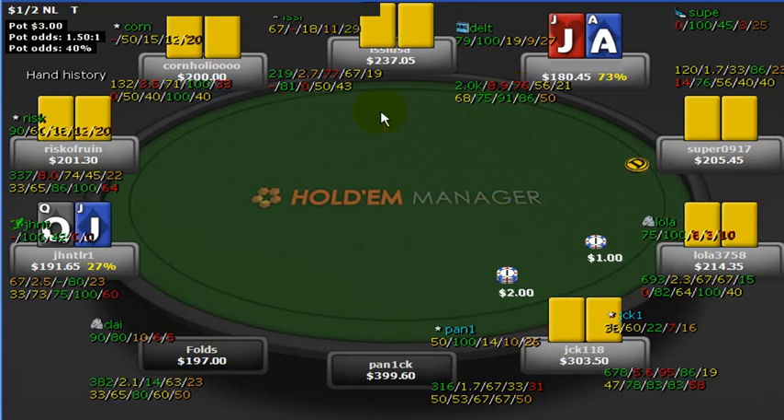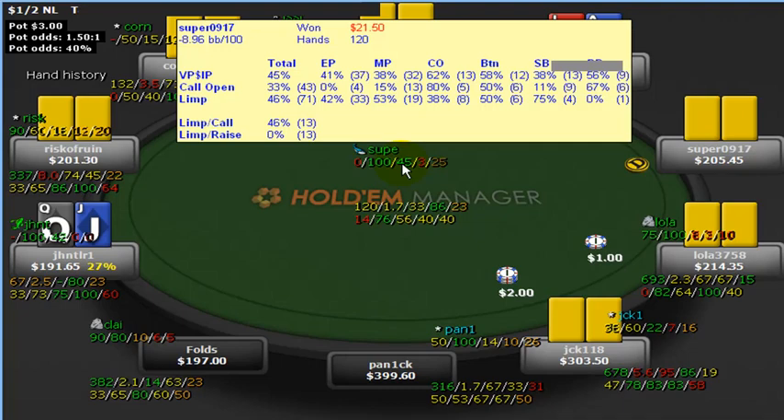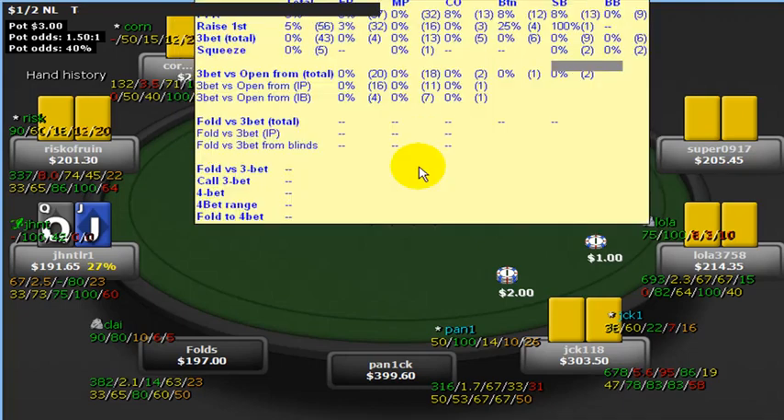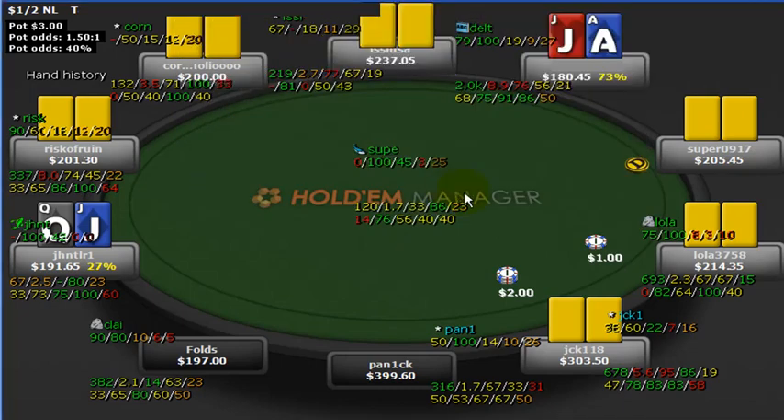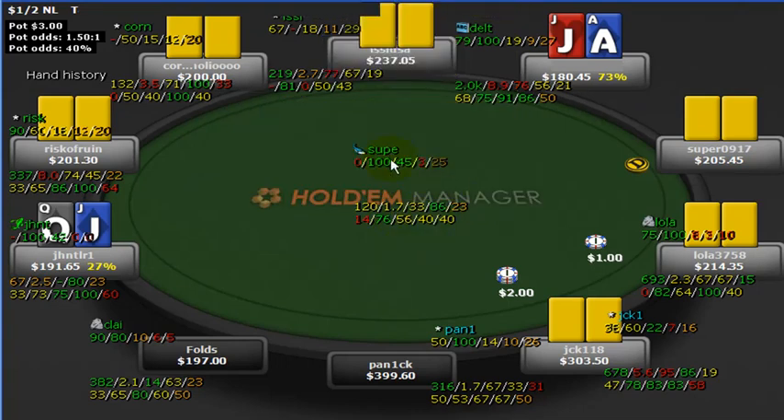Let's run around here and see who our opponents were. We'll start with the whale — 120 hands on the guy, he's played every other hand more or less, and only raised 3% of that. A so-called whale, relatively passive post-flop at 1.7, and a really good guy to have at your table.